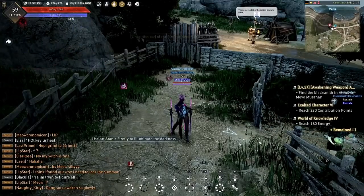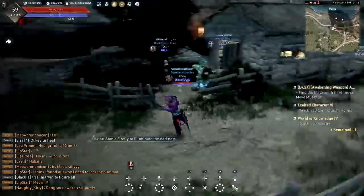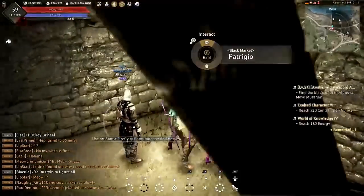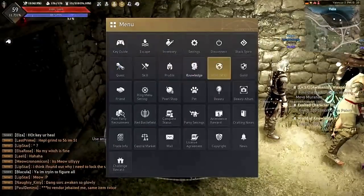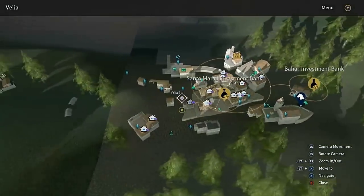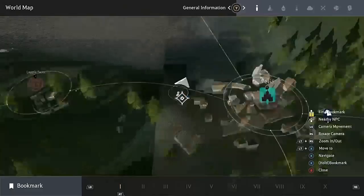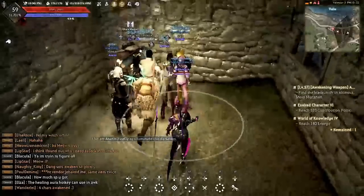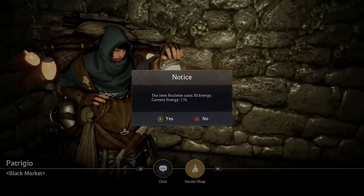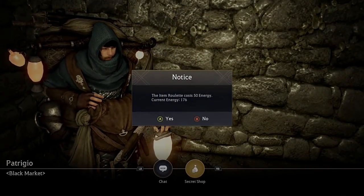We also have the Black Market guy, and he will be located in several areas. I'm going to post up pictures, but while I'm in-game, I'm going to show you where he's at in Velia. If you go to World Map and enter Velia, you'll see he is in this area right here in this little hut. You'll find the hut, talk to him, and — boom — Secret Shop.